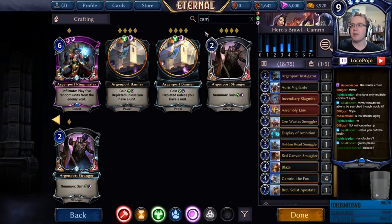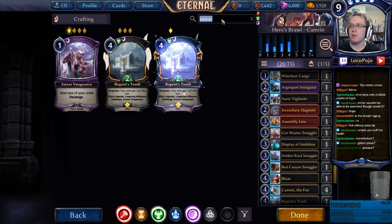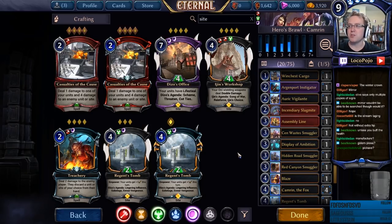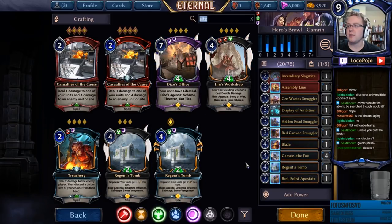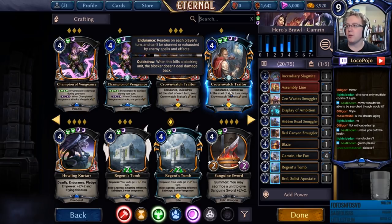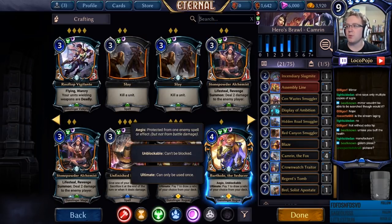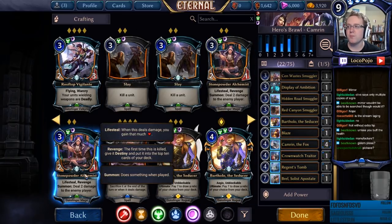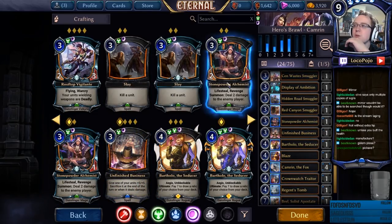Cameron herself needs to be the focus of the deck. We want to make her bigger constantly. So we're going to do Swear Vengeance, and Regent's Tomb because it's pretty strong and we have access to good sites. We have a lot of powerful cards to play with. Deezo's Office is good, although it's very expensive and potentially should be in our Deleth deck, so let's consider passing that back.